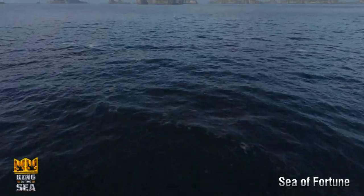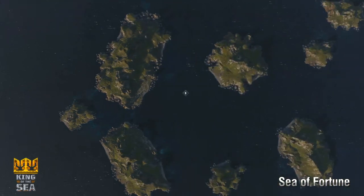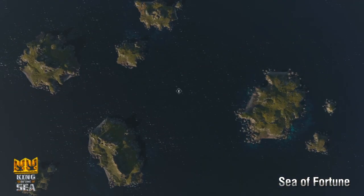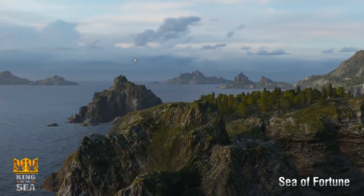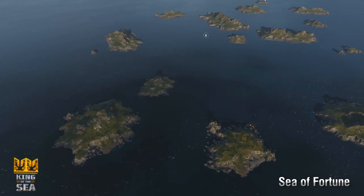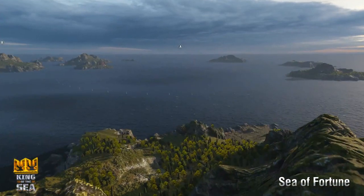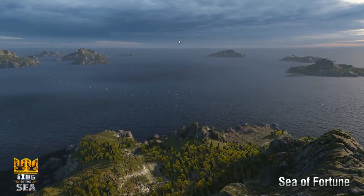Sea of Fortune is a 48x48km domination-style map with three cap points running a line from west to east. The A cap is on the left, B is in the center, and C is on the right. The A cap is surrounded by islands, but offers virtually no cover from within the cap itself. Those islands provide plenty of places for radar cruisers to conceal themselves, making aggressive destroyer plays for the cap early in a game frequently suicidal.